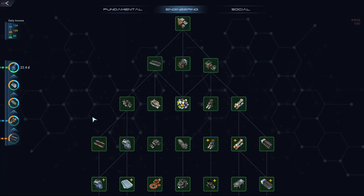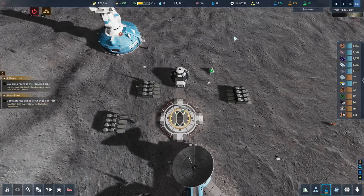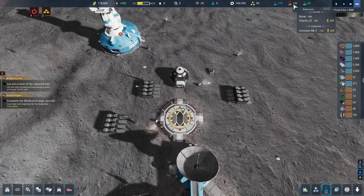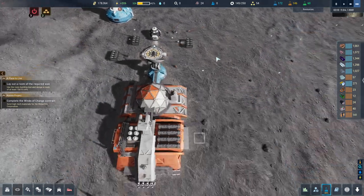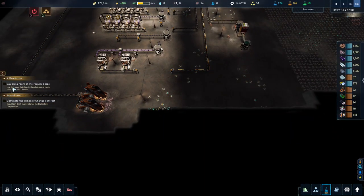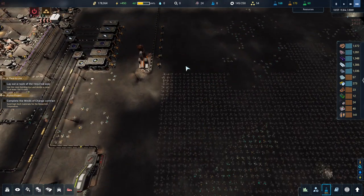We're on science as well — let's have a quick look. We're about to use up all our engineering science and have no engineering science being produced, which is a bit of a pain. I'm not getting much science either. I want to build a room — I'm not going to bother with colonists at all.